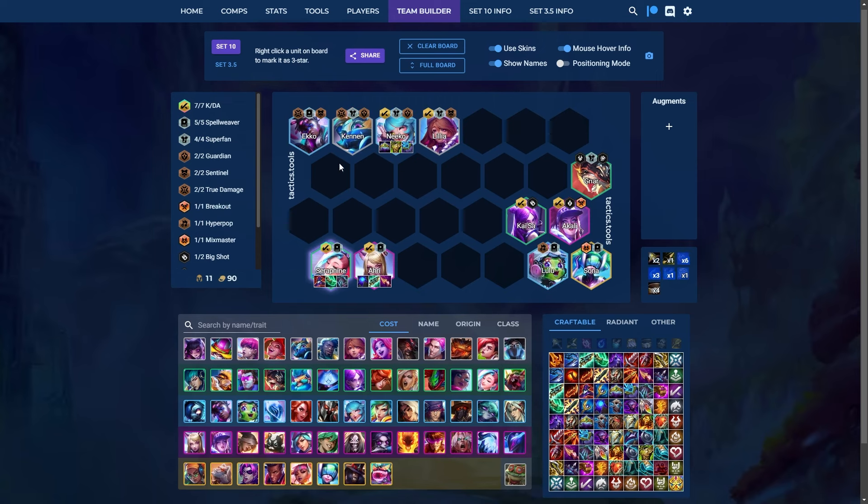Seraphine Reroll is yet another Superfan composition. You have your Superfan package with Nico, Lilia, Kennen, and Echo. On the back line, Seraphine is your primary carry — build her with Shoujin plus Morello for anti-heal, and her Superfan item is Rabadon's. Secondary carry is Ahri, though you can play around Lulu 3 in some cases. If you hit KDA Seraphine, on level 8 you play 7 KDA. If you hit Spellweaver instead, you'll play 5 Spellweaver and 5 KDA, which is perfectly fine.